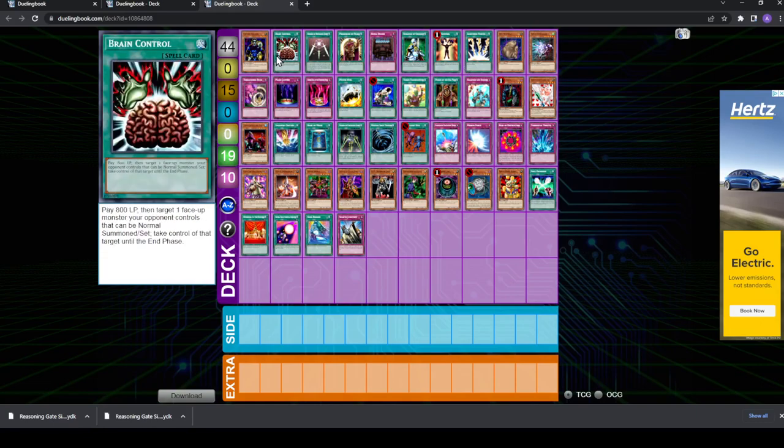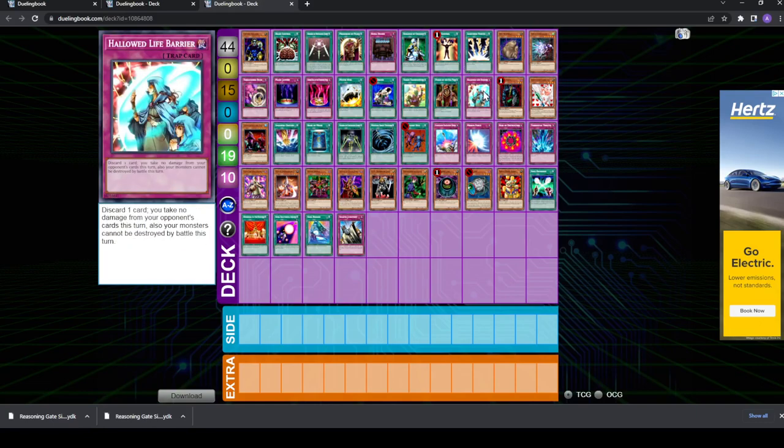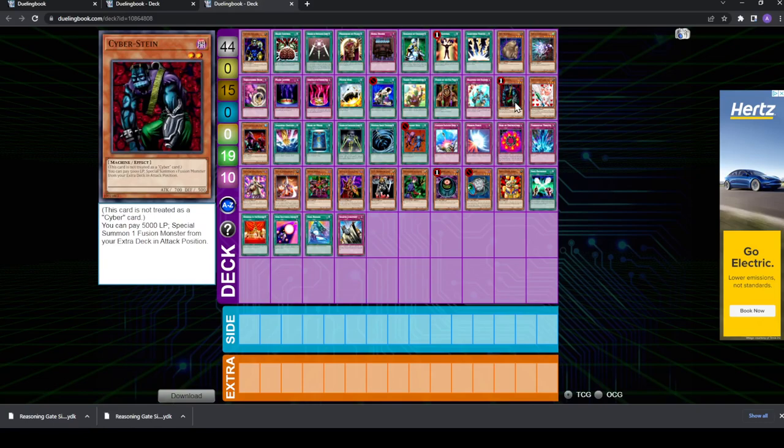Those are all the main matchups I wanted to talk about. The next several cards are generic side deck cards to consider. You have Cyberstein, which is dark — nice for your chaos monsters — and also level two, which is nice. I would consider siding this against decks where a fusion monster can be crippling, like in the mirror match where sometimes just bringing out Last Warrior from Another Planet is enough to win outright. But the 5,000 life points you have to pay definitely conflicts with Dimension Fusion.